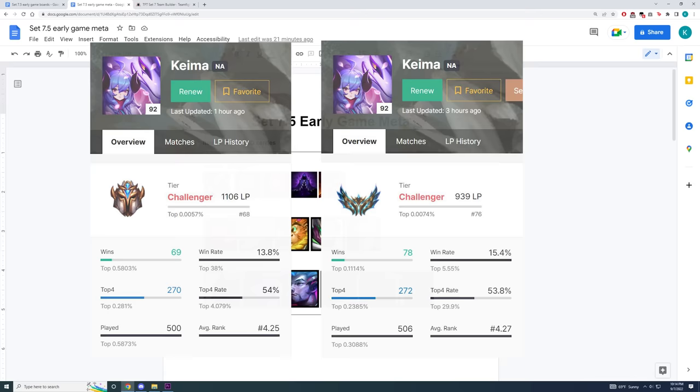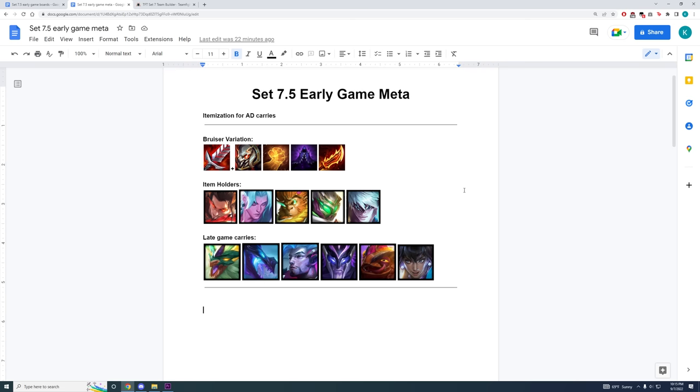For those of you that don't know me, I ended Challenger in the last four sets, and after playing a lot of PvE, I created a list of the strongest early game boards you could play in set 7.5. In this set, there are three types of early game boards you could play, and I've classified them based on their items.